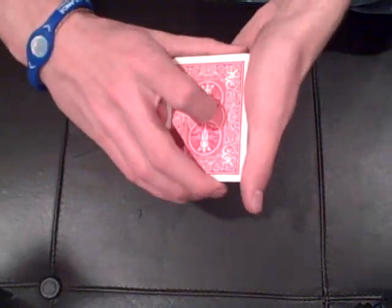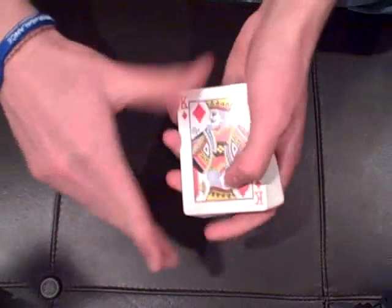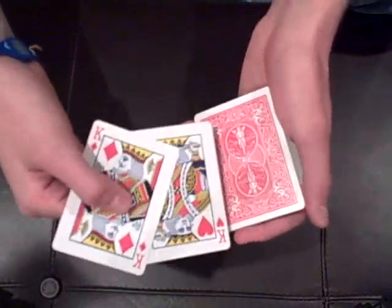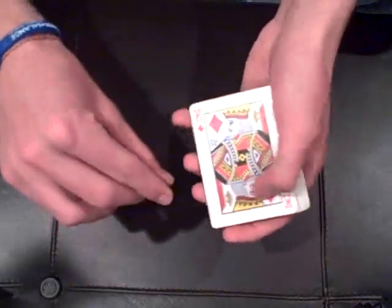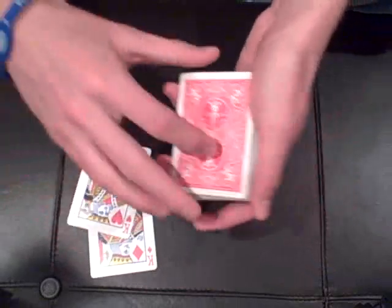Square it all up, and when you flip it over the card is now gone. You can show it cleanly, but you have to be careful — because the next card down is the king of spades, so you don't want to flash that.